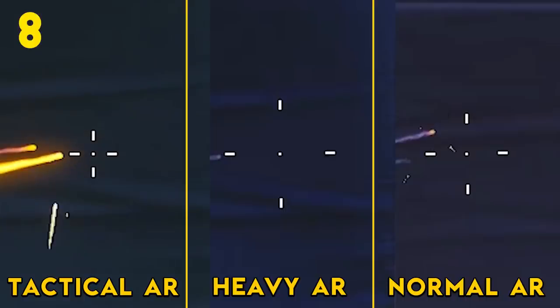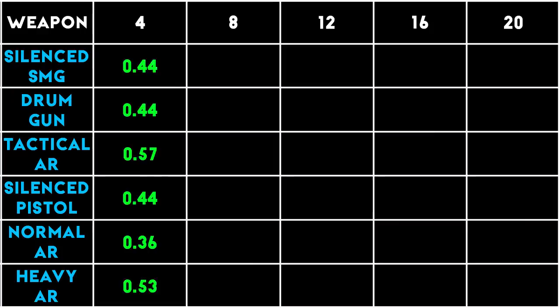So far the Tactical AR is shaping up to be unstoppable, but of course there are some downsides — bear with me because this information is extremely important. Right here I have the 6 weapons we've been comparing, and we're going to take the time it takes these weapons to do 100 damage at 5 different ranges. These ranges are measured in planks, where one plank is simply 5 meters, so we're measuring from 20 meters all the way up to 100 meters. These numbers are the best possible scenarios for each weapon, meaning you have to hit every single bullet. Let's start at 4 planks or 20 meters.